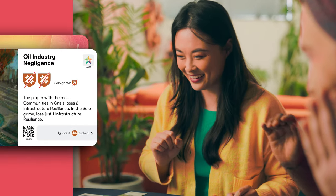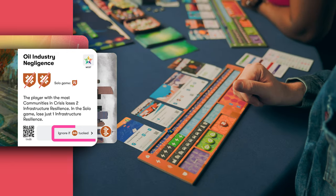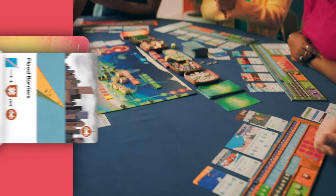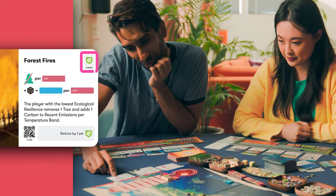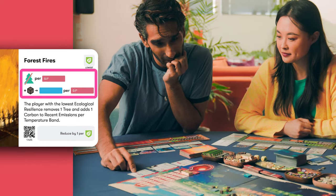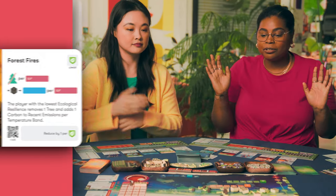Huge kudos to whoever tucked here — the oil industry negligence was single-handedly taken care of. And the forest fires: the player with the lowest ecological resilience removes one tree, reduced by one per ecological resilience token. I have one, so nothing happens. Go team!